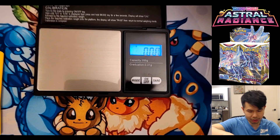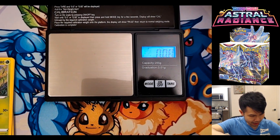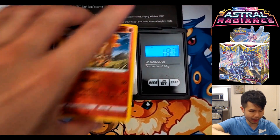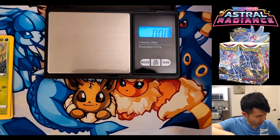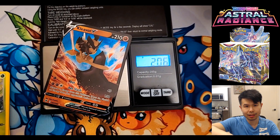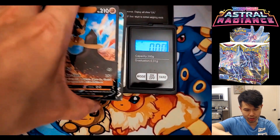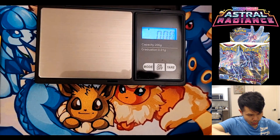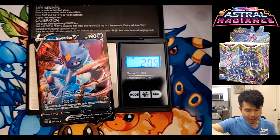Next, the reverse holo. This time around the reverse holo is just slightly higher than the regular card at 1.88 grams — a lot lower than what we saw in Brilliant Stars — weighing anywhere from 1.87 to 1.88 grams for reverse foils. Moving on, the V ultra rares weigh significantly more: 2.06 grams — a lot higher than a regular non-foil card. It's very consistent: 2.04 to 2.06, so we'll take the average and call it 2.05 grams for the ultra rare V.